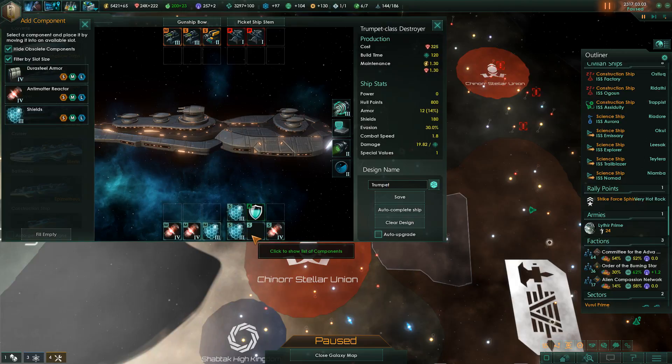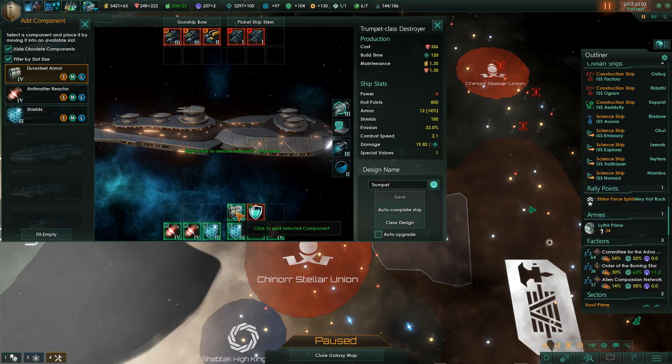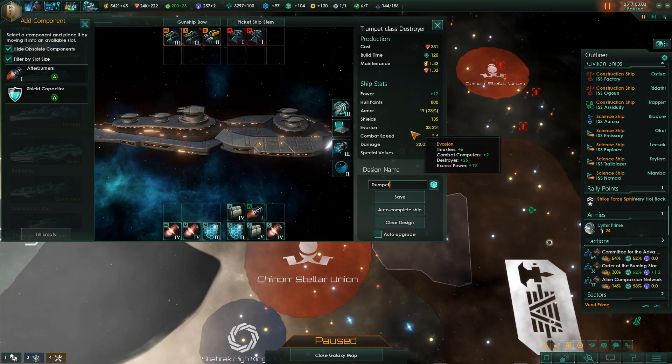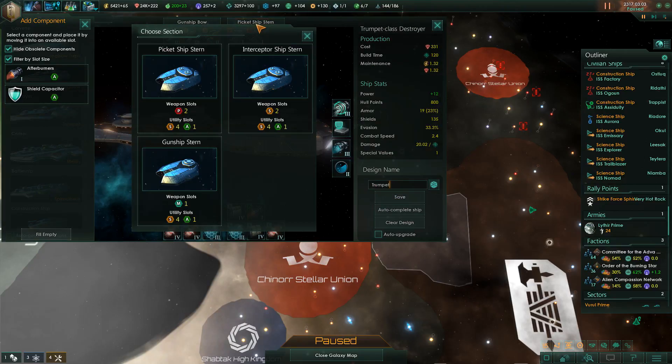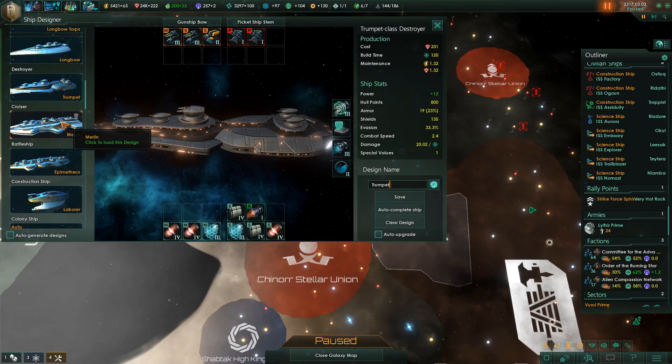Why was this slot empty? These are upgraded. We're negative energy. If we just have armor instead and change to afterburners, that should be fine. We have our destroyers sorted - not really interested in a different kind of ship here. Let's check out our cruiser - we have three, so that's fine. Should we do one less shield and one more armor? Yeah, we'll save this design.